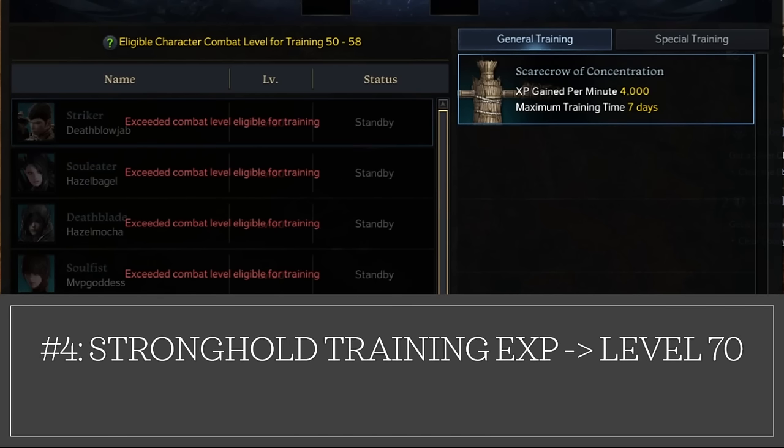Number four, I will be going to my stronghold and starting combat level training for experience as soon as possible to start building to level 70. This is super important to not delay, so you maximize the time spent in training as soon as you can. Make sure you do this as soon as you can.